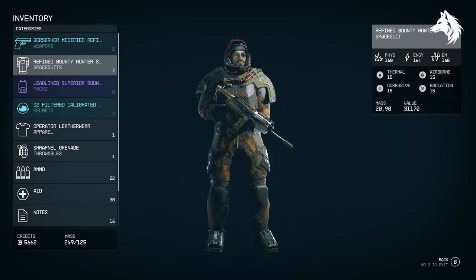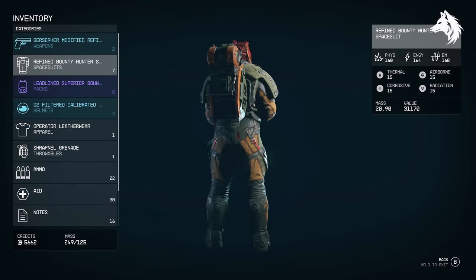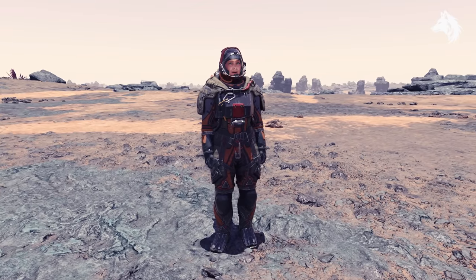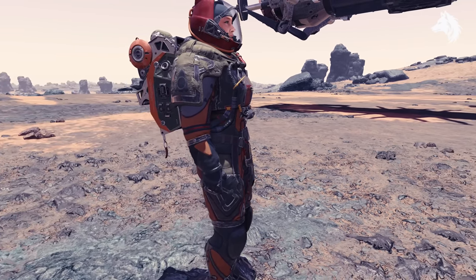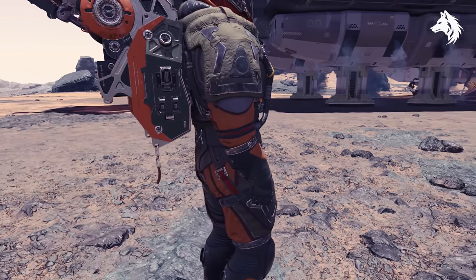Number 3 is the Bounty Hunter armor set — the third best in terms of stats. You may have come across it while getting the Mantis armor, but it's not unique and in fact quite common in the higher level systems. You can even buy common versions from vendors, although you'll want a legendary one to drop from enemies or in loot. It has a base damage resistance of 268 from the full set.